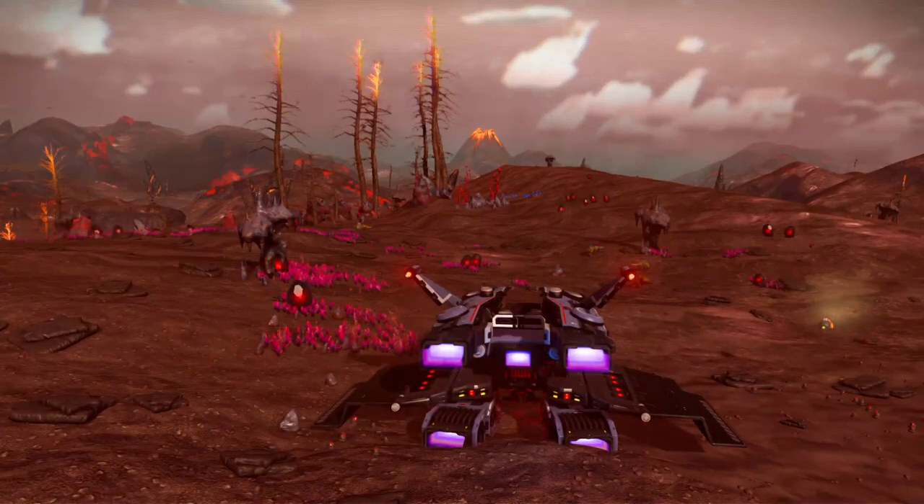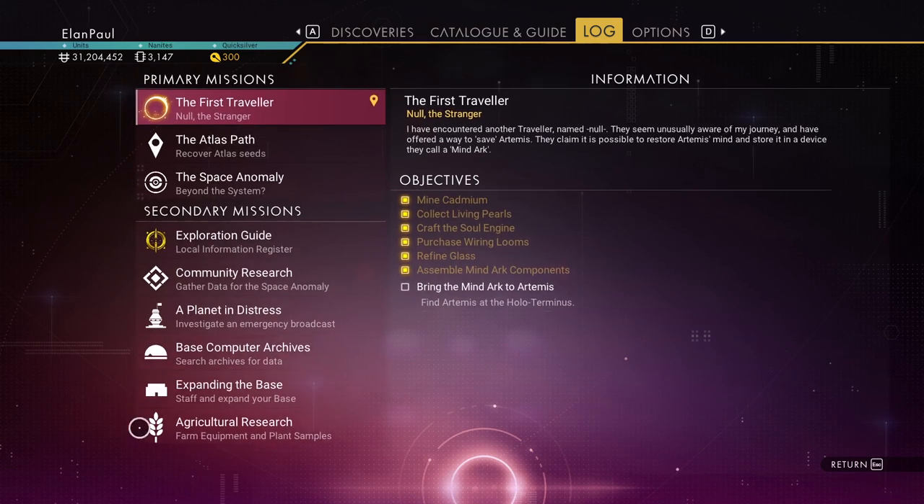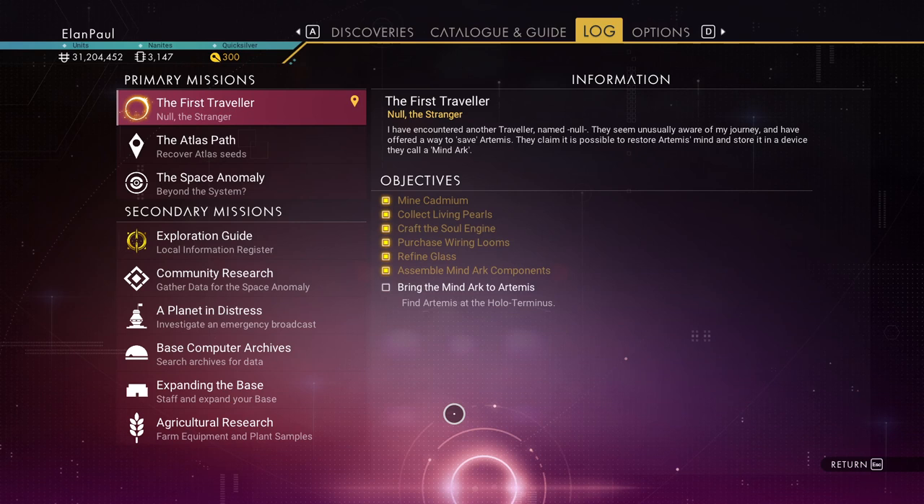I'm going to complete the base out as well. I've decided to complete the Artemis storyline and then we're going to finish up the base. And then once we're done with that we're going to work our way to the center of the galaxy. We have the Artemis storyline to complete, we've got the Atlas storyline to complete, and we've got to do all the other sub areas as well — not just the base and everything like that. We've got a lot of different things to take care of, and once we're done with all those things we'll work our way to the center of the galaxy.